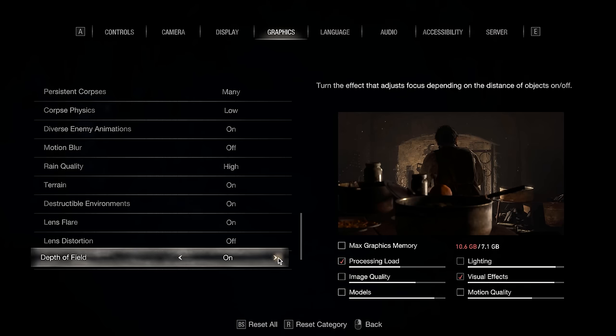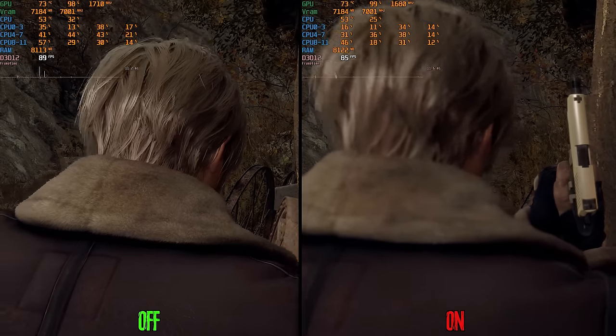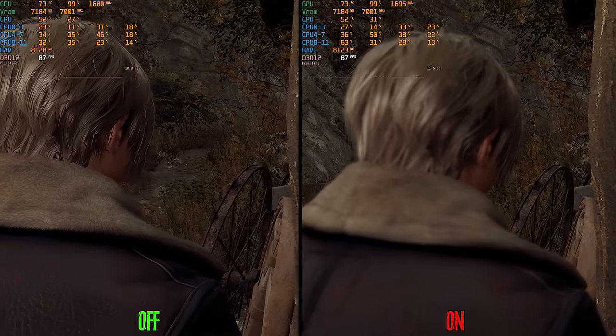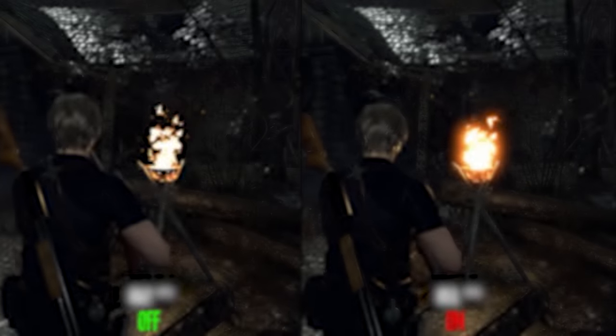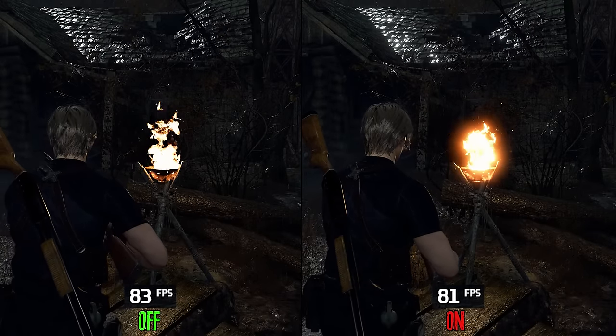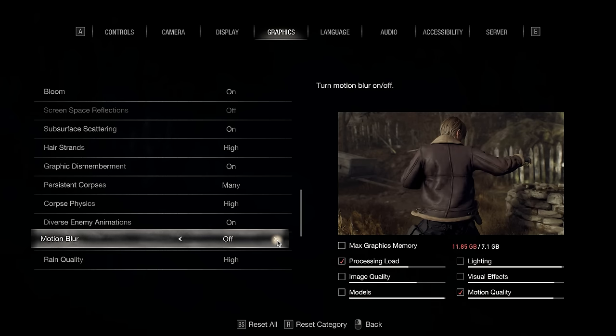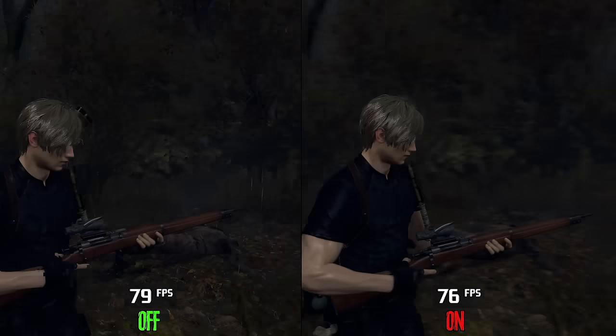Finally, looking at post-processing effects: depth of field during gameplay costs around 5% when enabled. Bloom costs 2% when enabled. Motion blur costs around 2% when enabled.